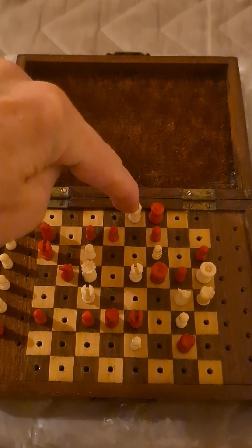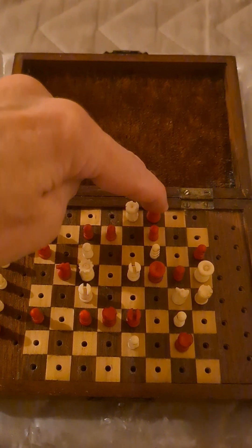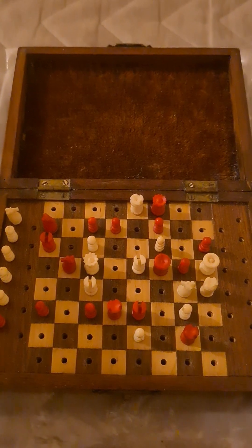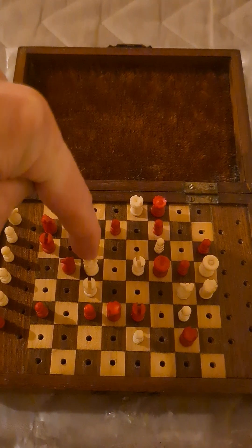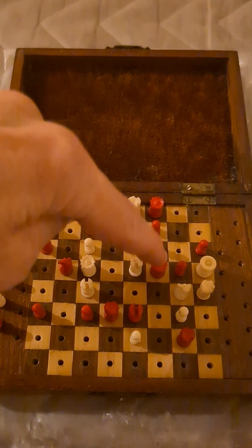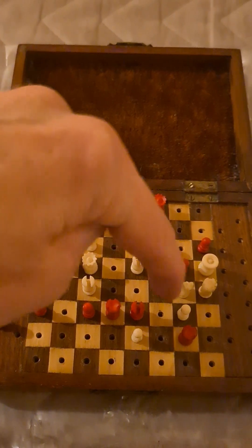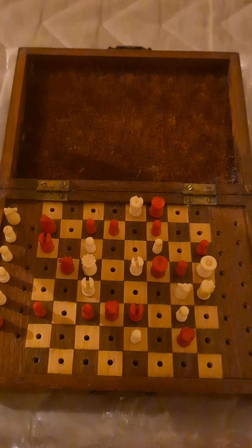Should black play queen e8 or queen takes c5, then knight h6 is mate. And incidentally, if he does play queen c5, bishop d3 would also be mate, because the flight square here is not available with a rook. If he takes the rook, then bishop d3 fails because he has the flight square. But knight h6 against queen takes e8 or queen takes c5 wins. No problem.